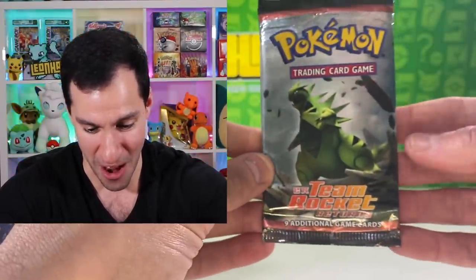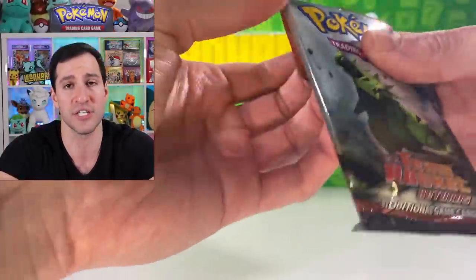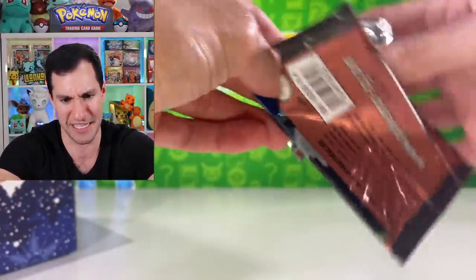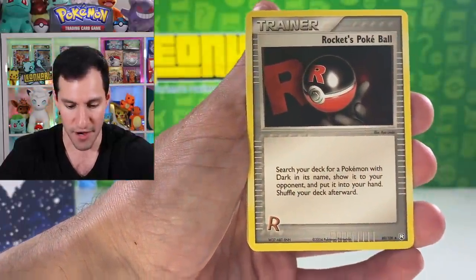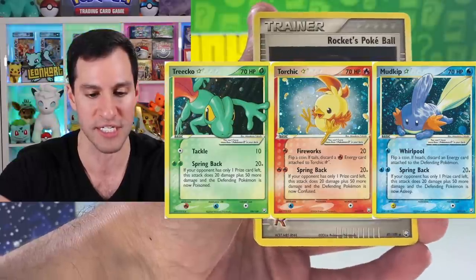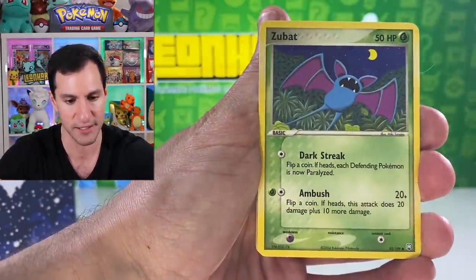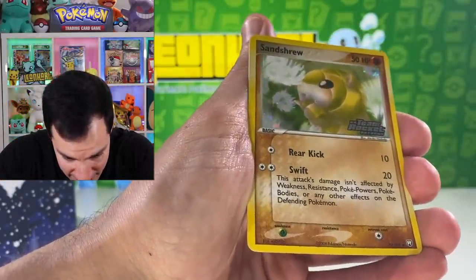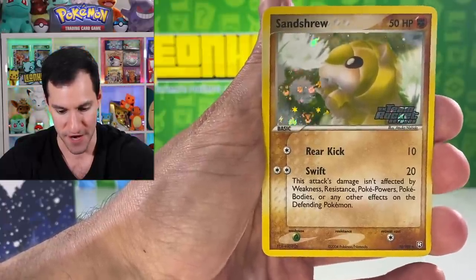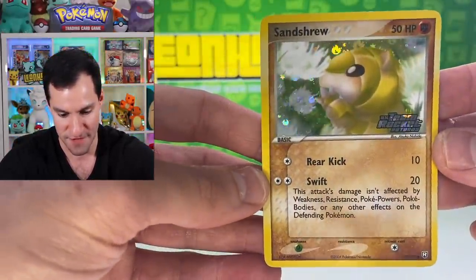EX Team Rocket Returns — one of the more higher-end packs to open, and there are still several left, so I'm curious. Starting with a Rocket's Poké Ball — there are Gold Stars in this set, so let's see if we can get lucky. Psyduck, Larvitar, Zubat, Cubone, Magnemite, and a Sandy as a reverse — just a common, but it looks beautiful. A non-holographic rare as well — the logo still looks beautiful. We'll take that.